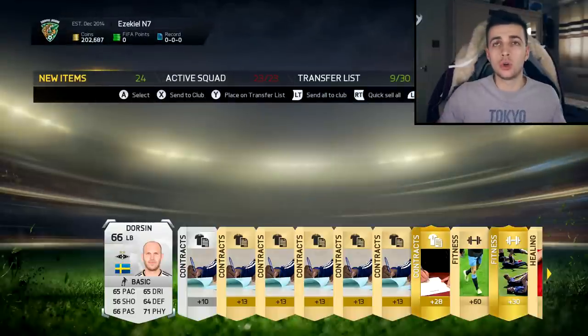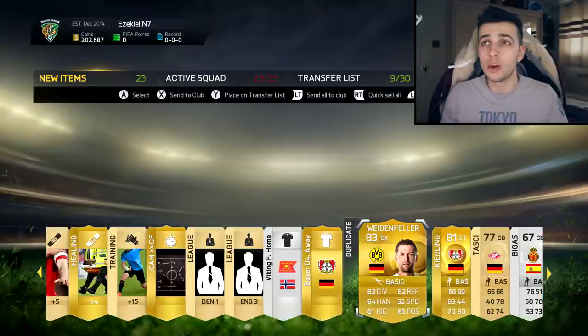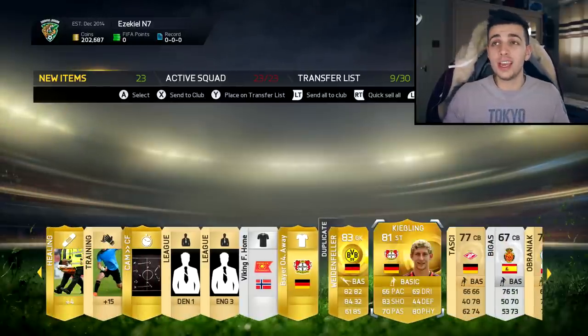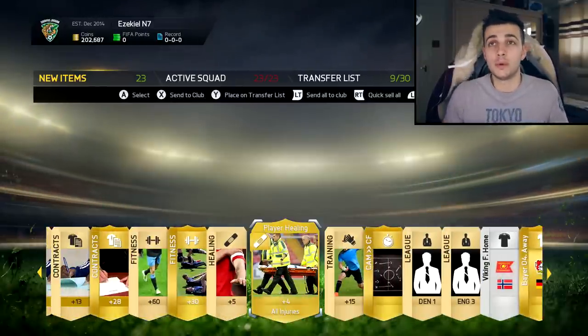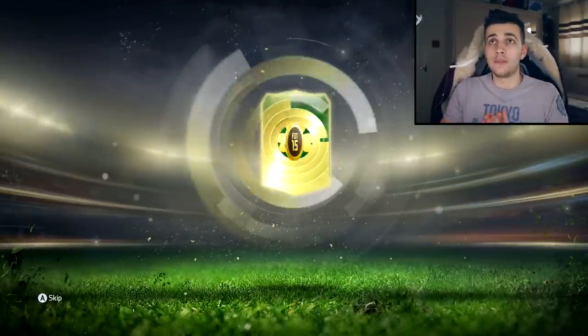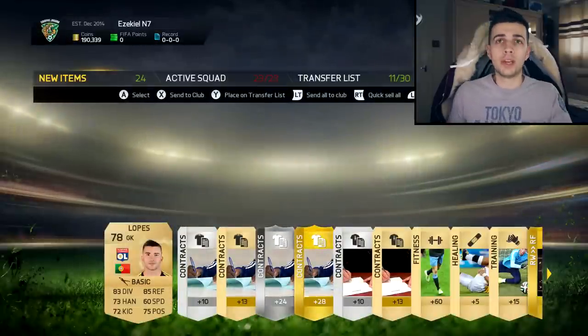2 more packs. We get 1 non-rare silver. Because I do have a lot of players in my club, I could have a nice duplicate. We get Weidenfella, which is 83 rated, and Kisling, which is 81. Not good again. These packs just haven't been treating me well. Last pack, guys, I'm going to call it quits because I don't see myself getting anything good. We get an 84 Chiellini, just to prove my point even more.